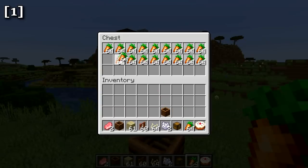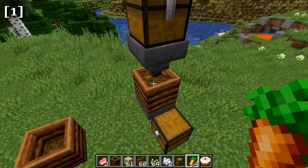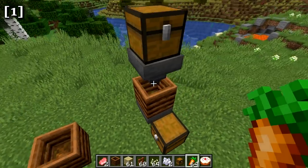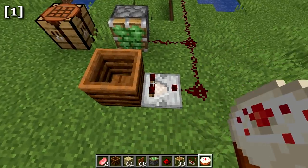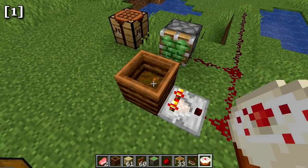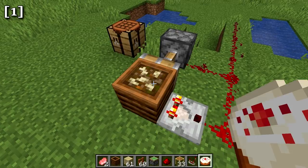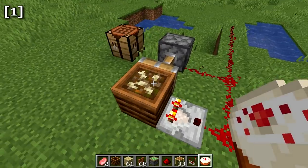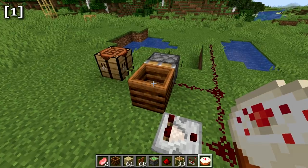If you put a hopper feeding carrots into the composter, it automatically composts and the bone meal is sucked out at the bottom into a chest. A comparator can read the composting level of the composter, with the redstone signal strength increasing as the level rises and turning off once the bone meal is collected. Composters can also be moved by pistons.